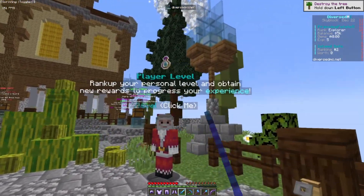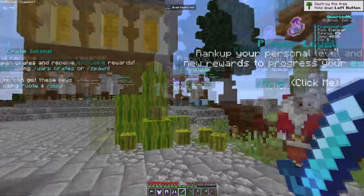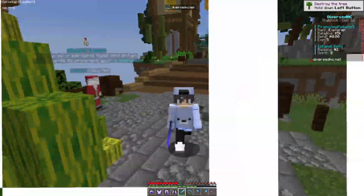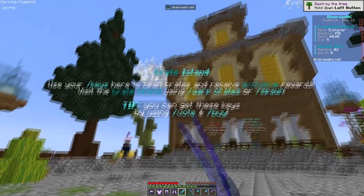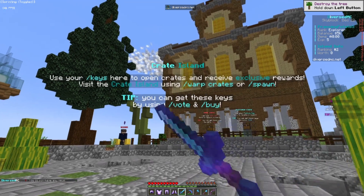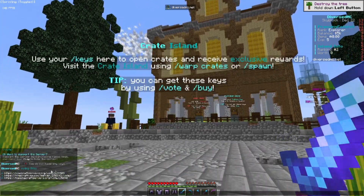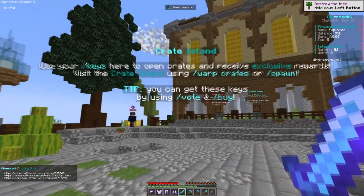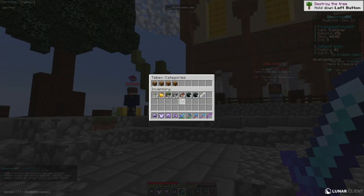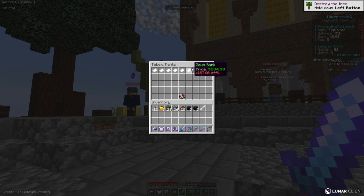There's a player level system where you can rank up your personal level, obtain new rewards, and progress your experience using /level. To get keys easily, do /vote and you'll get three links where you can actually get keys from voting. You can also check the buy section to see all the available ranks.